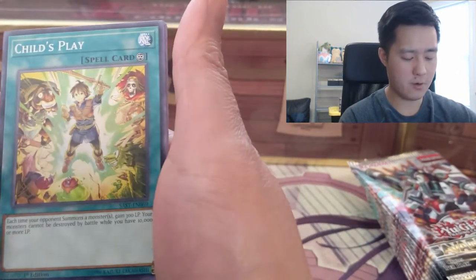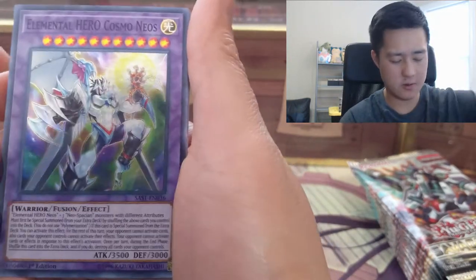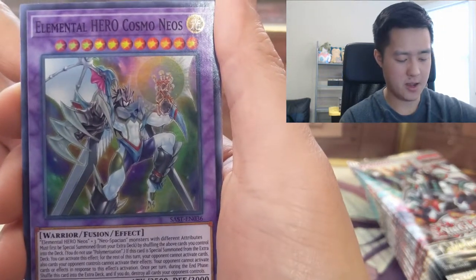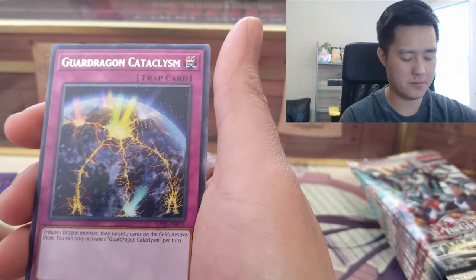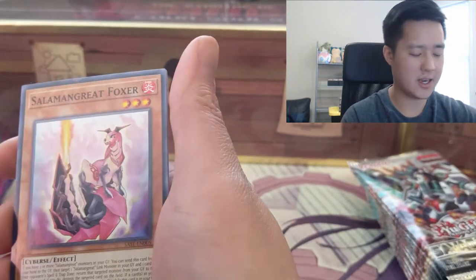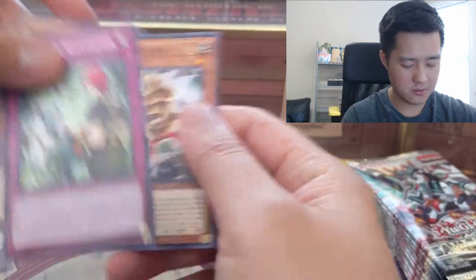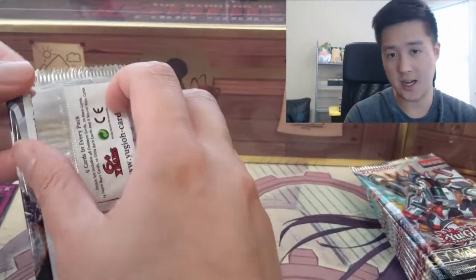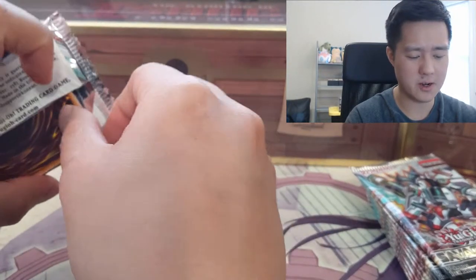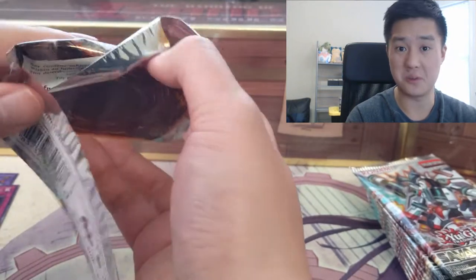For the first pack we have Child's Play, Elemental Hero Cosmos Neos — the Neos stuff was always pretty cool — Guard Dragon, and Cataclysm. I really appreciate the art in YuGiOh, but we're not going to read all the effects because honestly the font is too small.